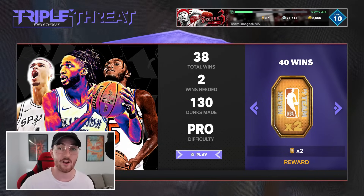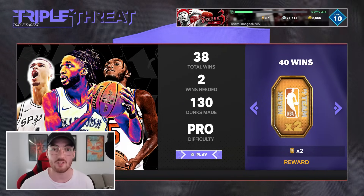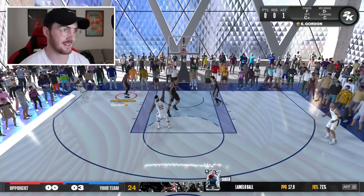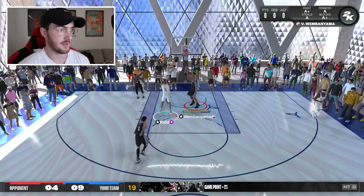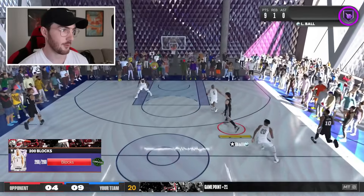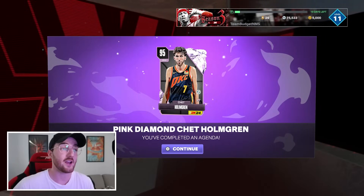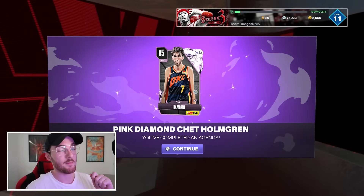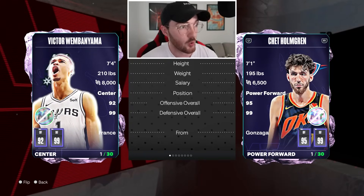I'm now going to finish this grind and get Pink Diamond Chet. I am only one block away right now, and I guarantee it's going to be the hardest block to get. Here comes the final block — there it is! We have all the blocks needed for Chet. Just like that, we got Chet — super easy. This only took me a couple of hours. Trust the method, it works.